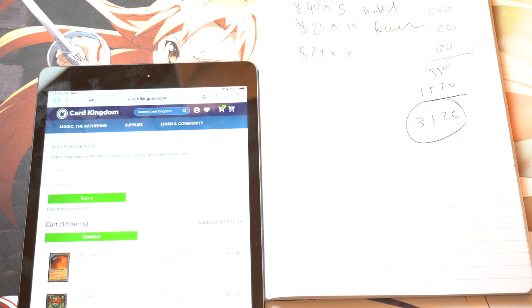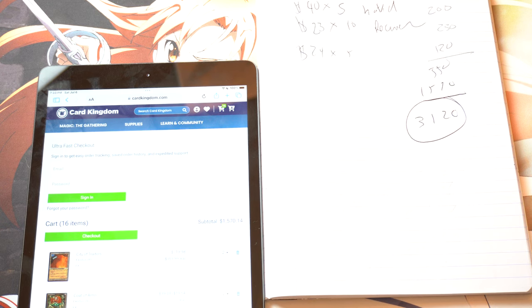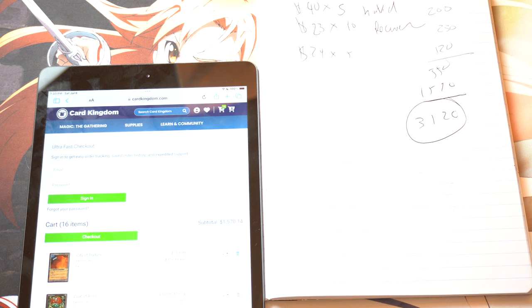So next we didn't do Tempest — Tempest was an absolute disaster. I just had half of Tempest. Do I have Visions? Visions would be cool. I have Visions nearby and I have Weatherlight. I'm pretty sure I have the complete Weatherlight and complete Visions. Oh, and there's 5th Edition — 5th Edition is not really valuable.